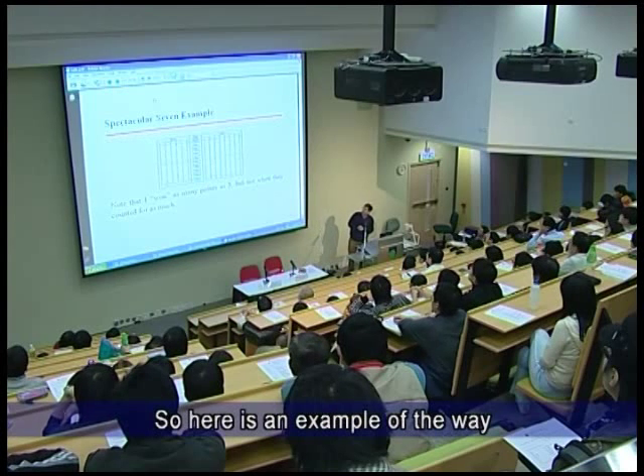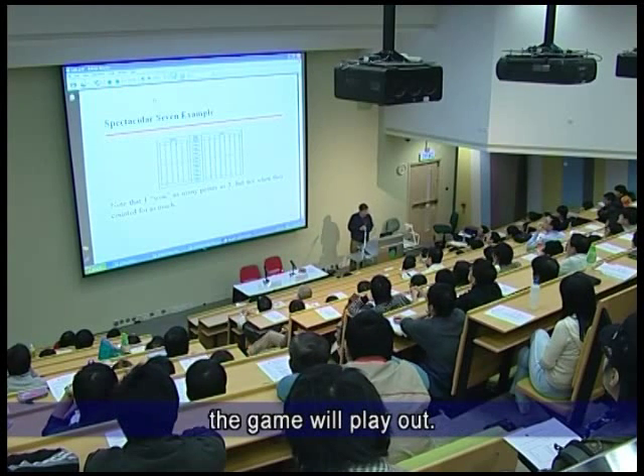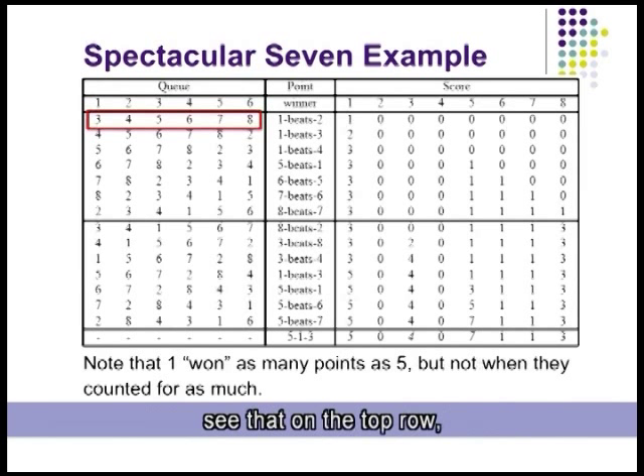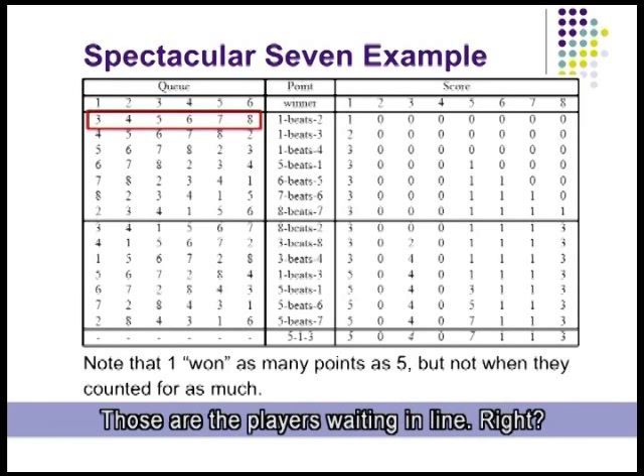Here is an example of the way the game will play out. On the left is the numbers of the players in order that they're waiting. At the beginning, the top row shows numbers 3, 4, 5, 6, 7, 8 — those are the players waiting in line.